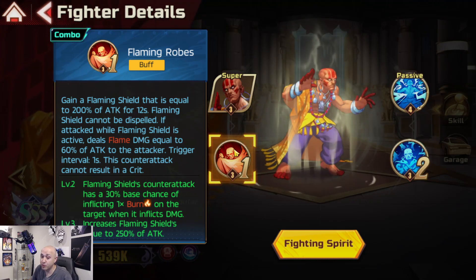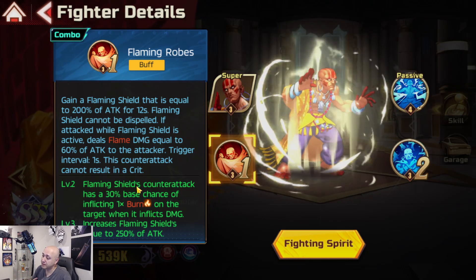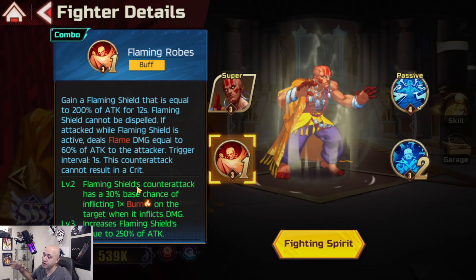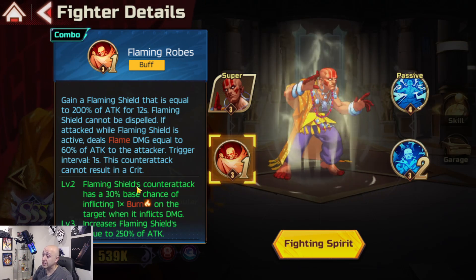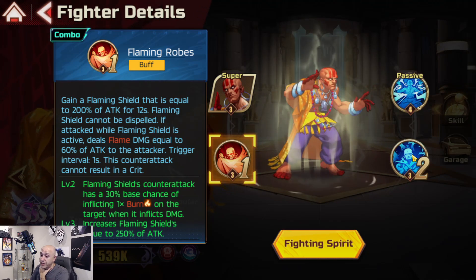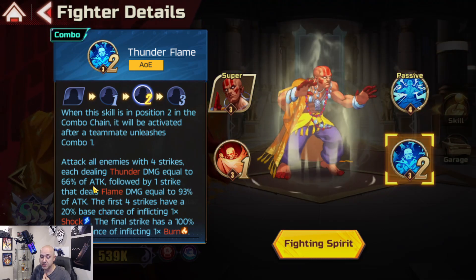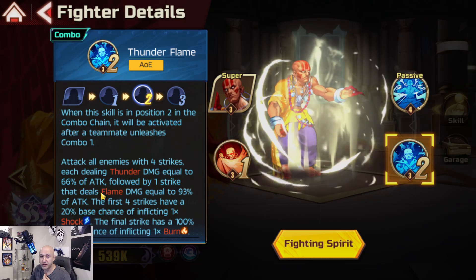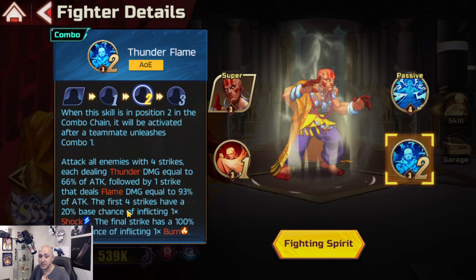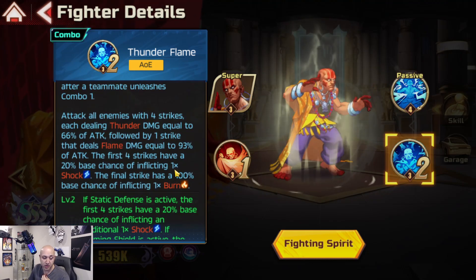Flaming Shield counter attack has a 30% chance to inflict one burn on the target. When it inflicts damage, it increases the Flaming Shield value to 250% of attack. The reason why this is good is because against bosses, especially when getting hit by basic or fast attacks, this could stack burn really quickly - especially in Battle Lust events where you do more damage if someone has burn or shock.